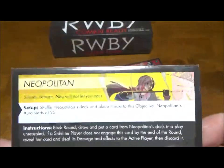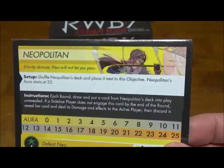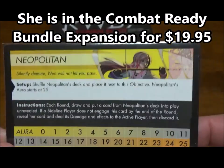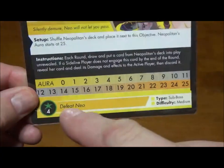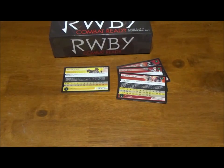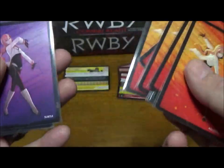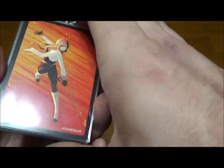Anybody who backed the campaign on Kickstarter got Neapolitan for free. She's now a paid add-on — I want to say ten dollars. She's our first sub-boss character, and being a sub-boss, you get this as one of your objectives. There's an aura marker to keep track of her health. As with other objectives, there are special rules on there too. She has a deck very similar to the villain decks but it's only made up of two stances: subtle and aggressive. The attacks and everything are very similar.